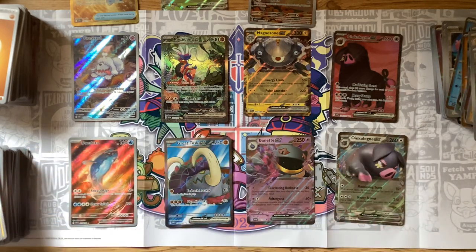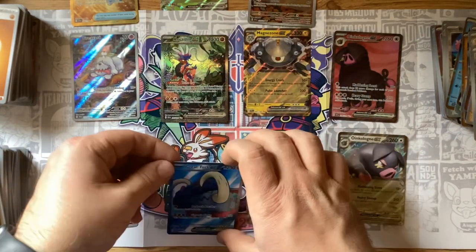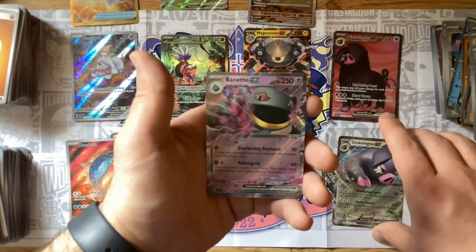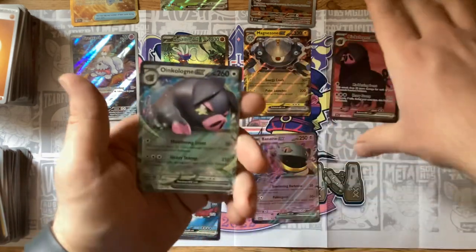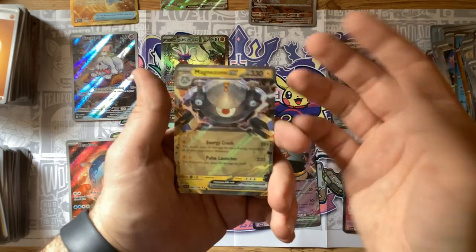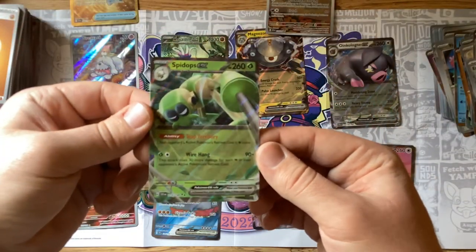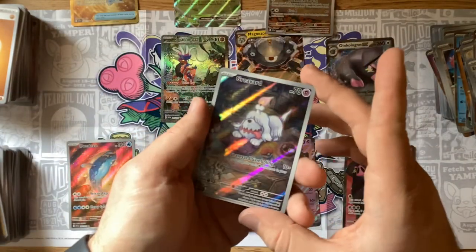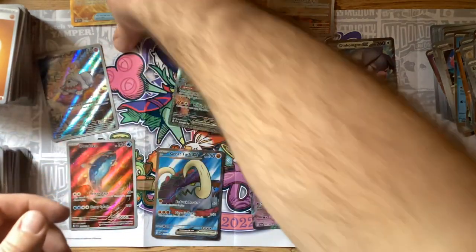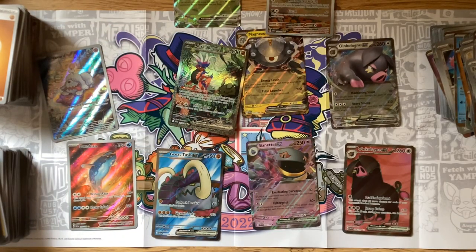Overall that was a very successful pull! We pulled the Dondoza, the Great Tusk EX, the Baxcalibur EX, two Oinkologne EXs — both the normal and the Full Art — Magnezone EX, the Bombirdier Full Art, the Spidops EX, the Greavard Full Art, the Koraidon EX Full Art — I love it in the jungle setting — and lastly the gold Rare Candy. Thank you for being with me as we did this opening!